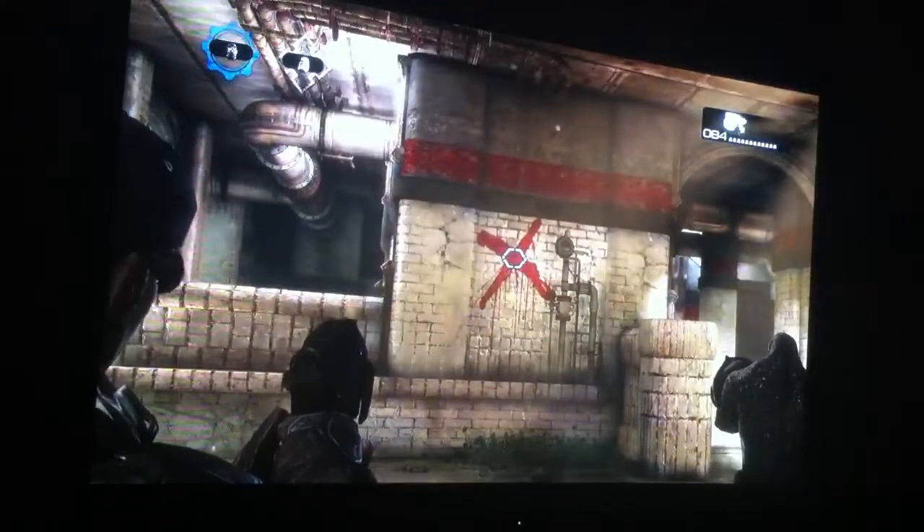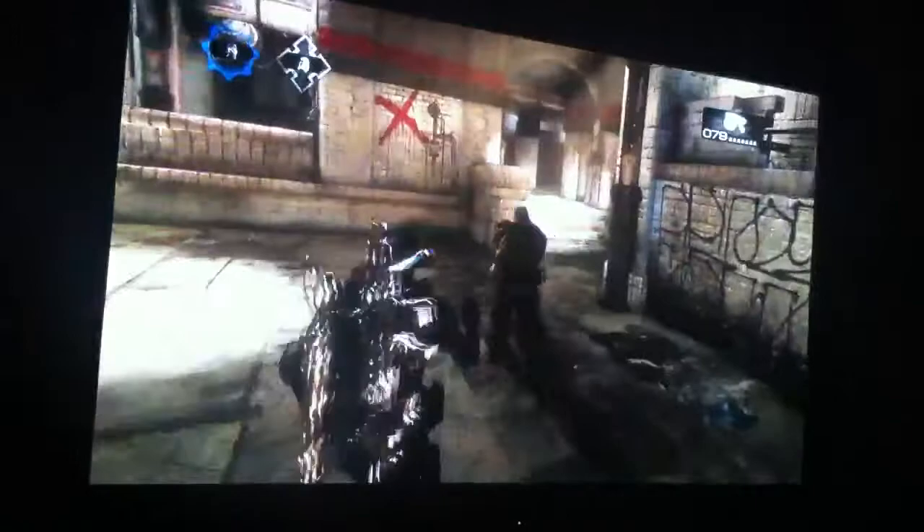And then we've got to shoot the X's. What you've got to do — get your pistol out, aim at the X's, and fire five rounds in each. And then we'll go for the next X's.